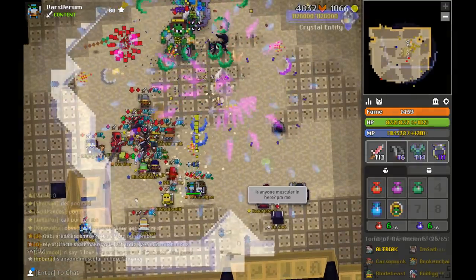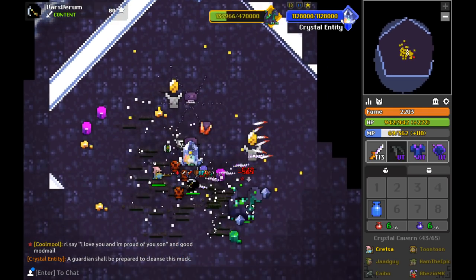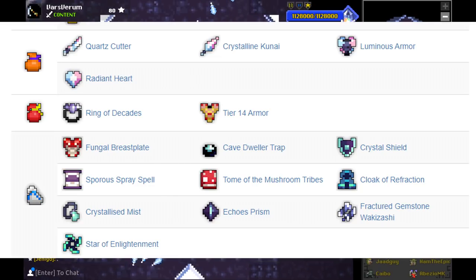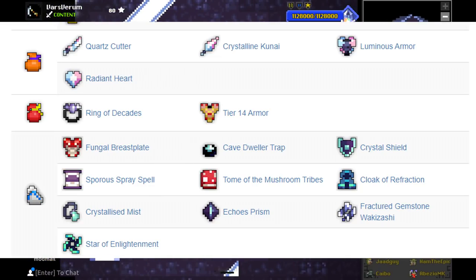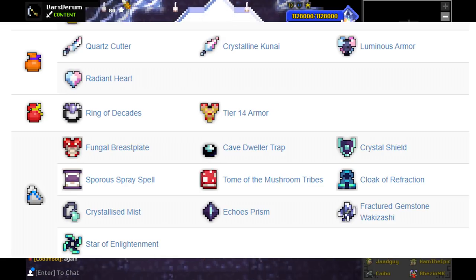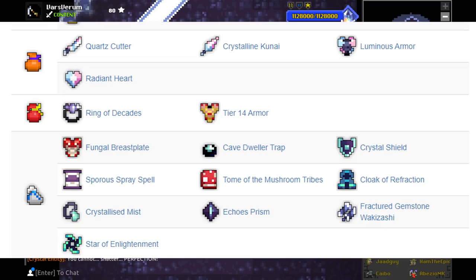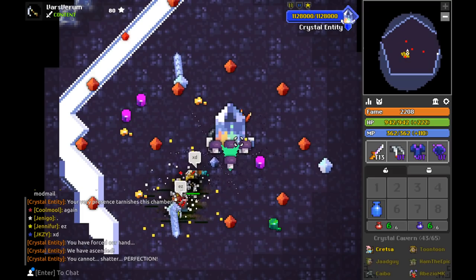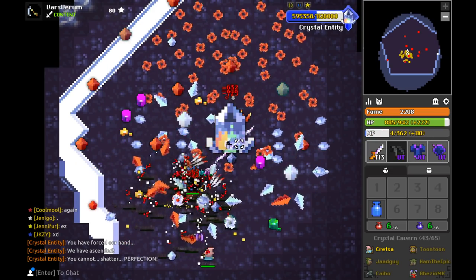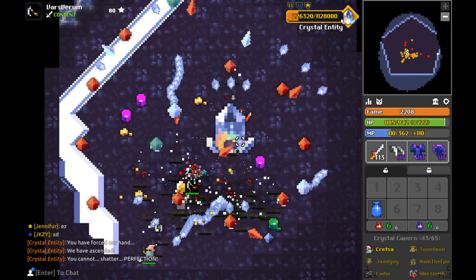Next dungeons of import are the Fungal and Crystal Cavern. People really underrate the versatility of drops from these two dungeons. Not all of the white bag abilities that drop from these two are great, but more than half of them are, and some of them can even be game changers. Most notable ones are Cave Dweller Trap, Spora Spray Spell, Tome of the Mushroom Tribes, Fractured Gemstone Wakizashi, and Star of Enlightenment. On top of that, the caverns are a good source of T14 armors if you're still working on that, and you can even have a shot at two very valuable rings: the Radiant Heart, which is a solid mixture of offense and defense, and the coveted Ring of Decades. Don't buy them from real world traders — you'll get banned. Their drop rates aren't the greatest, but I find myself getting white bags from these dungeons quite frequently. Of all the endgame dungeons, I would argue Fungal and Crystal Cavern are the least threatening. Also, they drop greater versions of stat potions, which is never a bad thing if you still need to max out a character.